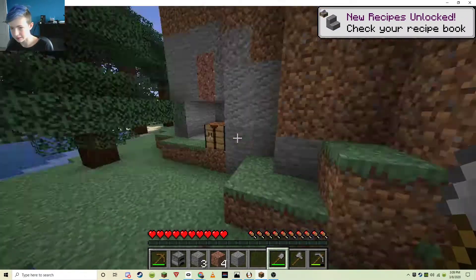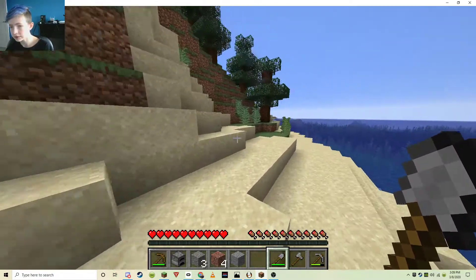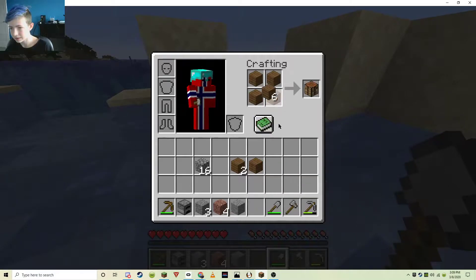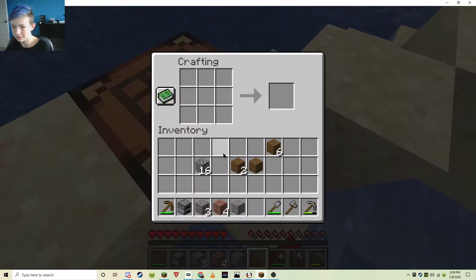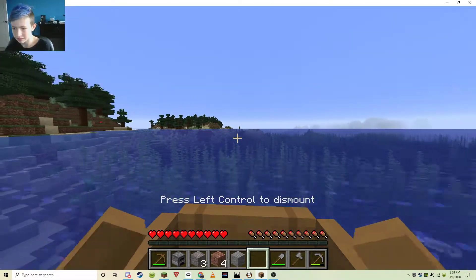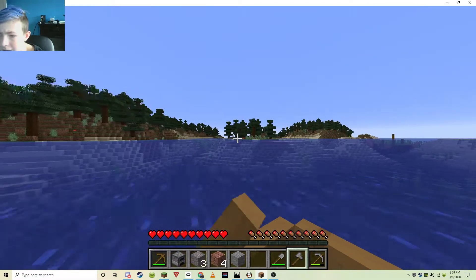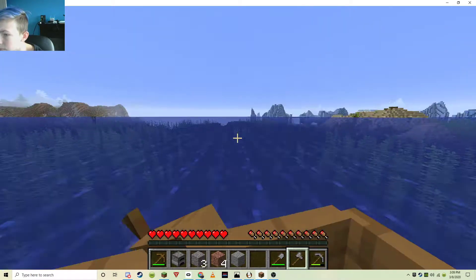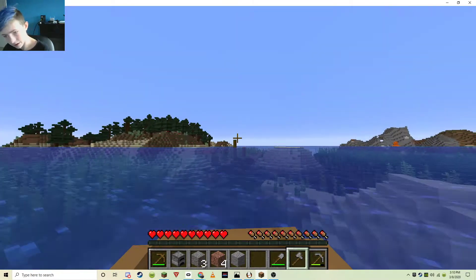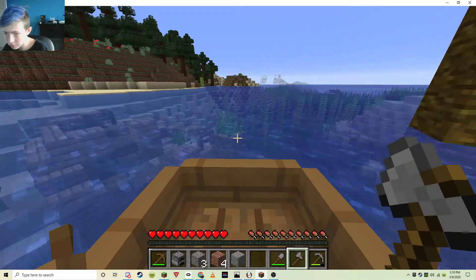Let me get some coal and make a torch. I just need some coal, then I can make some torches. There's a sunken ship right there. Oh god, that's scary. I'm gonna go explore that sunken ship. There's gonna be so many crafting tables. More land over there. Bit of an islandy area, but not really. Iceberg's really cool though.